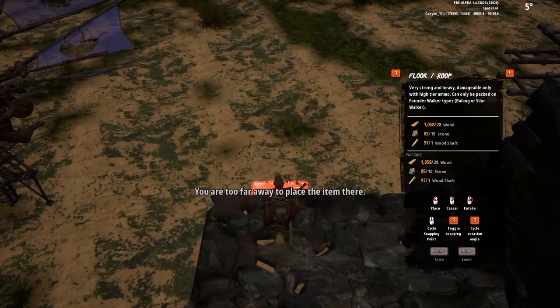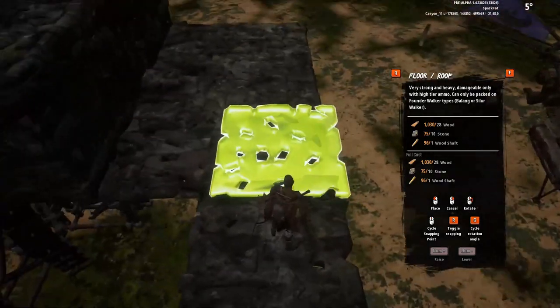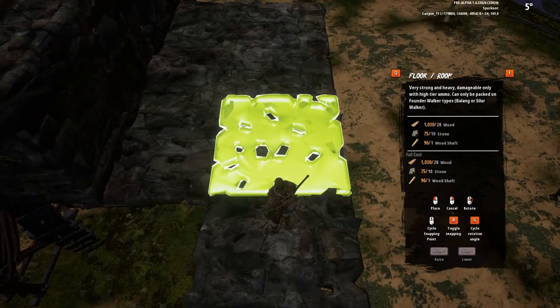The best way I've found to get around this is to place your unsnap tile at the very edge of your base tile. From there, you're going to move yourself onto the tile and turn around, and you should be able to place an unsnap tile in the correct location. Once you have everything in place, you can go ahead and delete the overhanging tile.